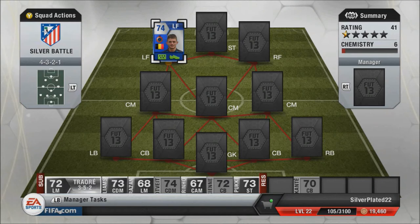Hello guys, Silverblade22 here. Today we're going to be looking at Max Lestion, the Team of the Season silver player. This guy is the fourth card of his type — he has already been in form twice and then obviously has his normal card.